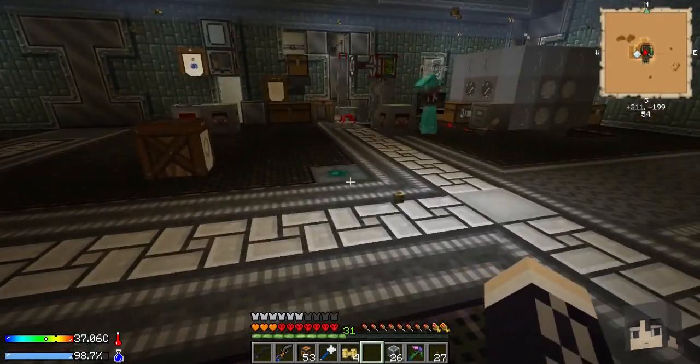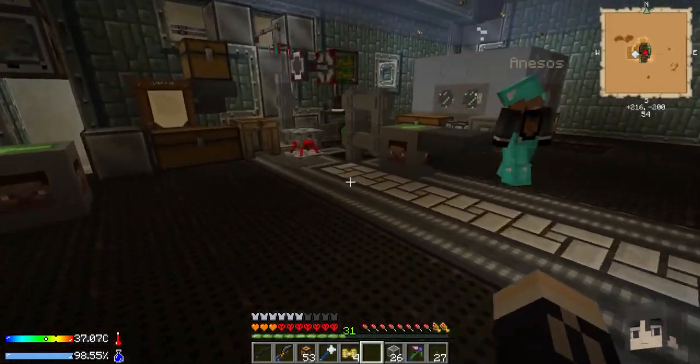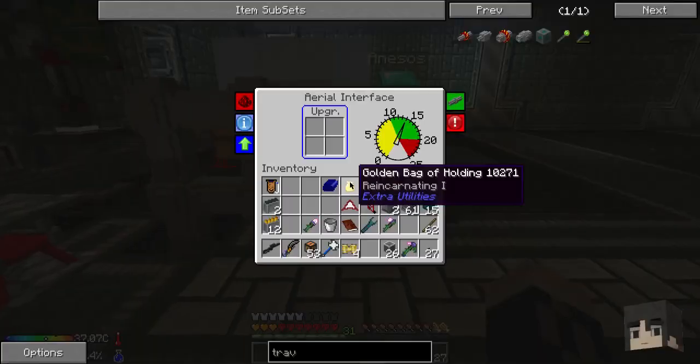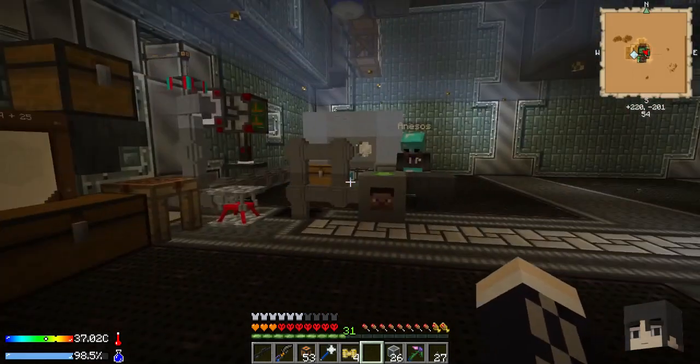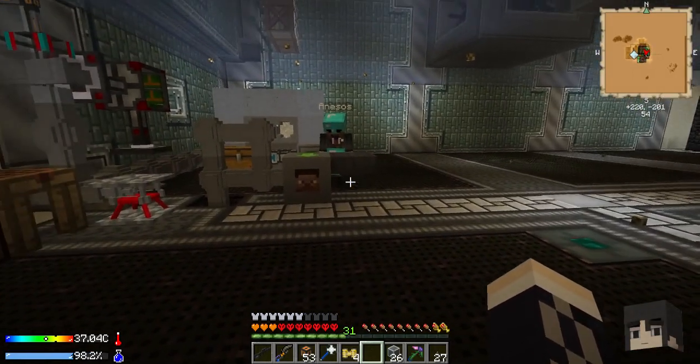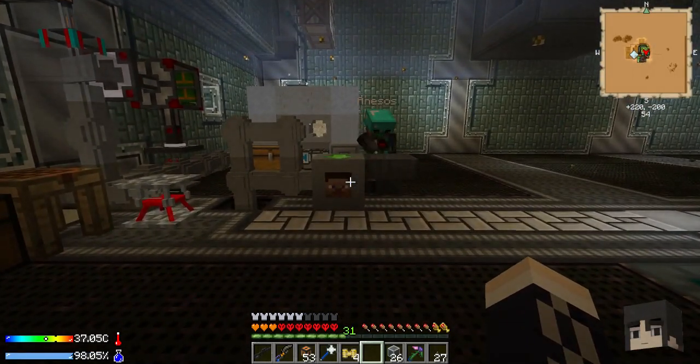The bottom is for your armor and the top is for the inside upgrades. I thought the four sides were maybe the four rows of your inventory, but anyway we should tell people what we're actually going to be doing with it.